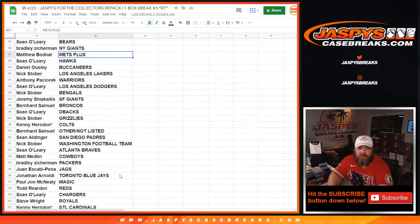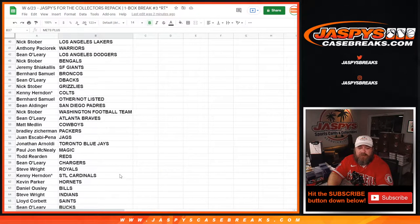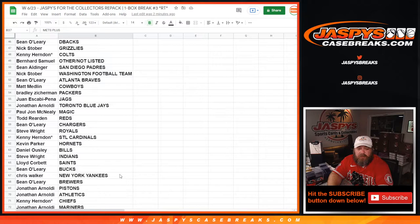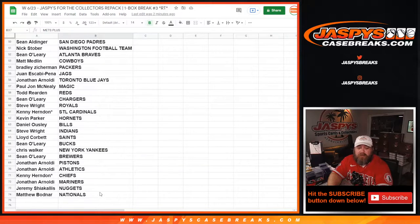Juan Escabi-Pena — Jags. Jonathan Arnaldi — Blue Jays. PJ McNeely — Magic. Todd Reardon — Reds. Sean O'Leary — Chargers. Steve Wright — Royals. Kenny Herndon — Cardinals. Kevin Parker — Hornets. Daniel Osley — Bills. Steve Wright — Indians. Lloyd Corbett — Saints. Sean O'Leary — Bucks. Chris Walker — Yankees. Sean O'Leary — Brewers. Jonathan Arnaldi — Pistons and Athletics. Kenny Herndon — Chiefs. Jonathan Arnaldi — Mariners. Jeremy Sciacalas — Nuggets. Matthew Bodnar — Nationals.